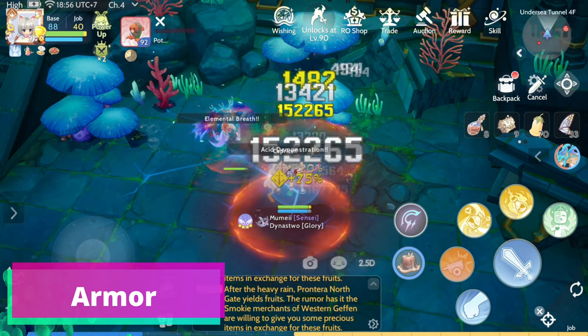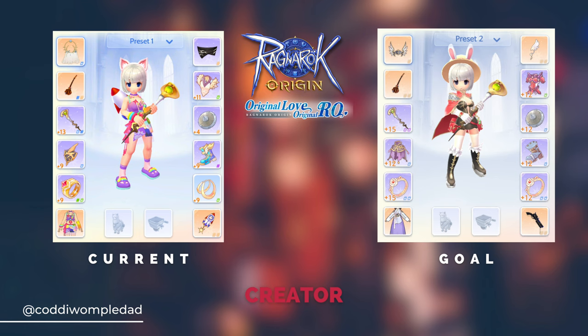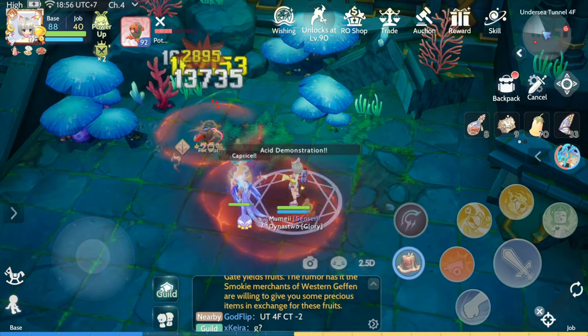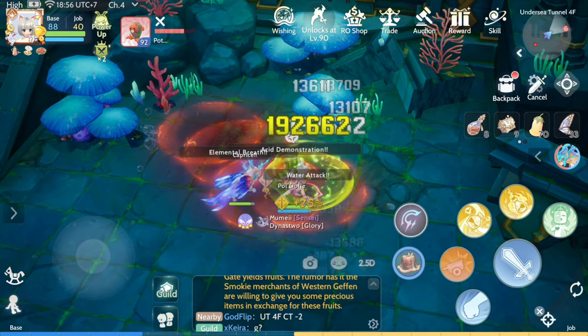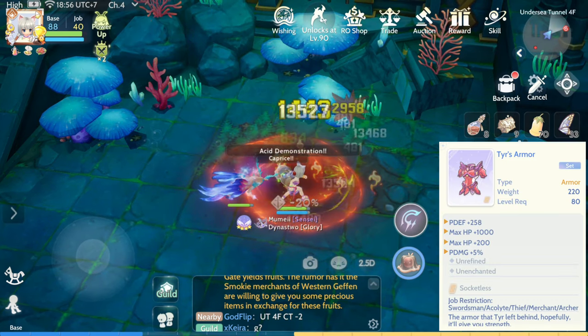For the armor, we will be using the Tear Blessing set. My current set is a sprint set since I'm from the High Wizard class, and I'm unable to craft the Tear Blessing set due to lack of materials in the market. However, it is recommended to use the Tear Blessing set since it gives STR and physical attack increase.